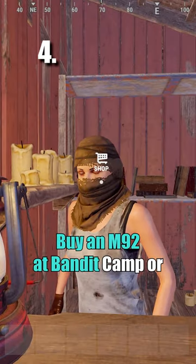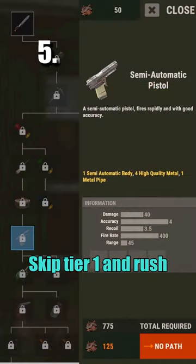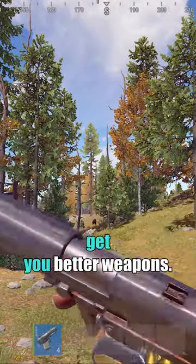Buy an M92 at Bandit Camp or Bandit Post and try to kill someone with a researchable weapon. Skip tier 1 and rush semi-pistol on tier 2 — they're cheap to craft and at 40 damage a shot, threatening enough to get you better weapons.